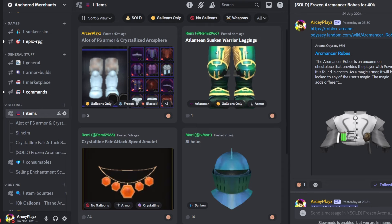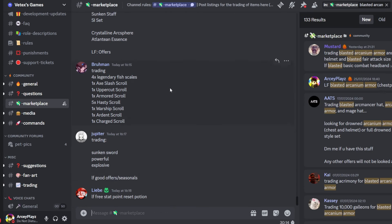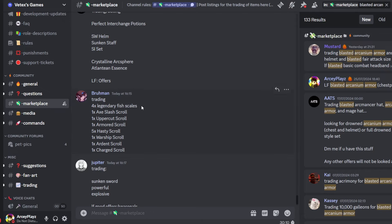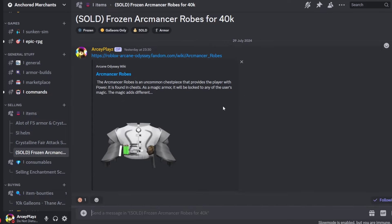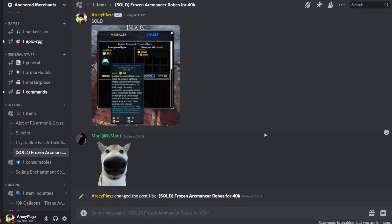Another reason I made it into a post system is because trading in general is a lot of wasted time. Let's say you're selling one item — an armor scroll, for example. A lot of people are interested, maybe four or five people, and they all DM you. Now you have to answer each and every one of them one by one, which is a waste of time for the seller. Instead, I made it into a forum post because it acts as a kind of shop where the seller can talk about everything within the post.